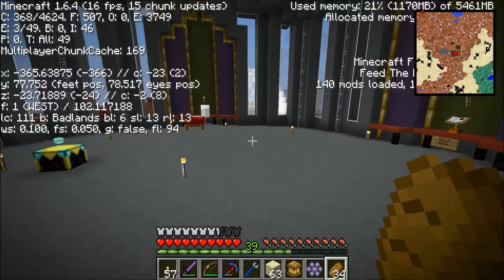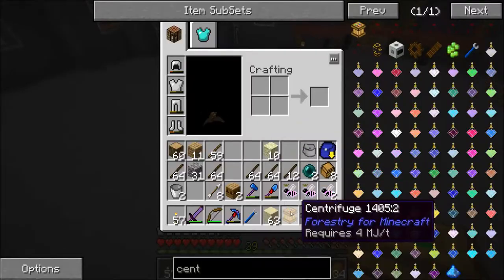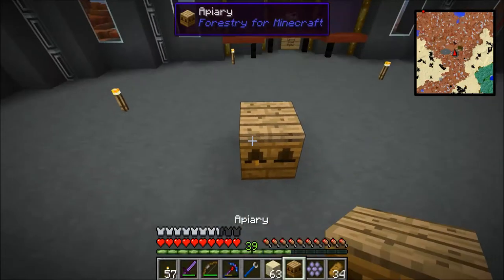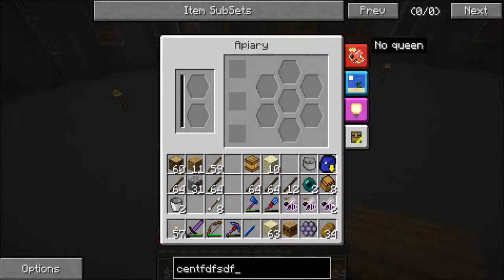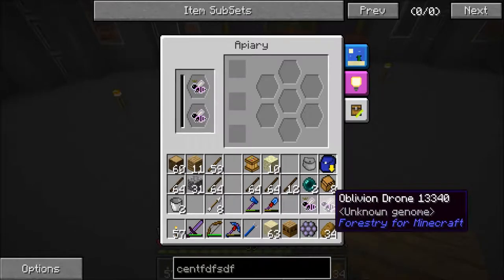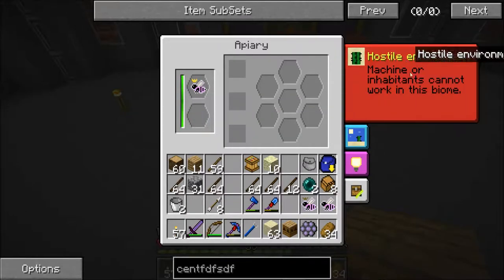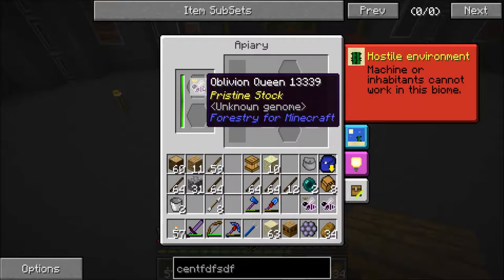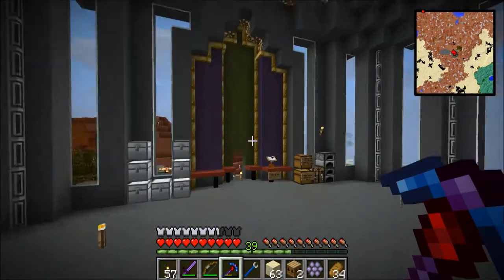Let's see what biome we're in because that's going to play a part. The biome we're in is the Badlands — I'm betting it's going to be hot and dry here. The only way to tell is to attempt to place the bees. The apiary now says no queen and tells us it's hot and arid — basically hot and dry — and no power is required, which is excellent. But then the bees say hostile environment, which is not a surprise. Different bees belong in different biomes.